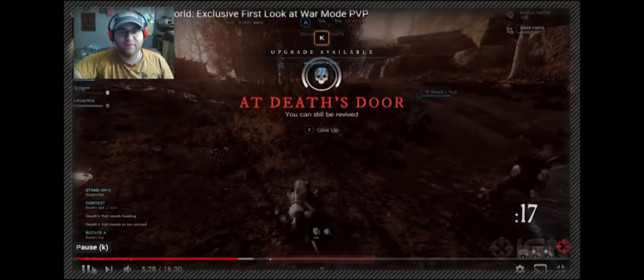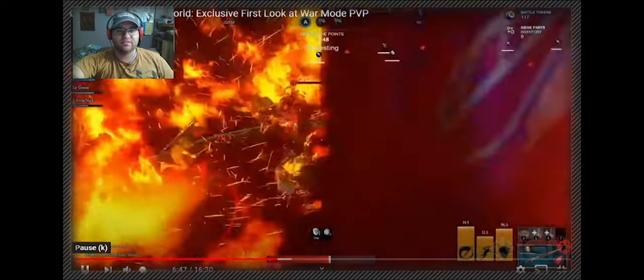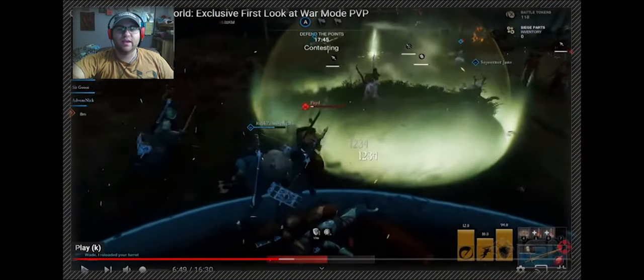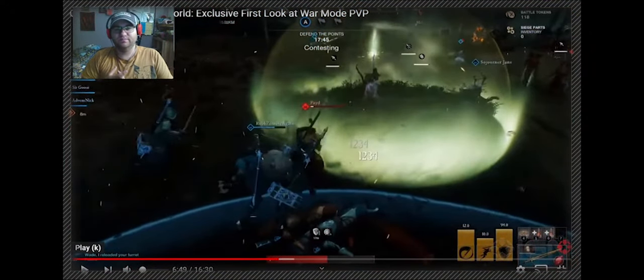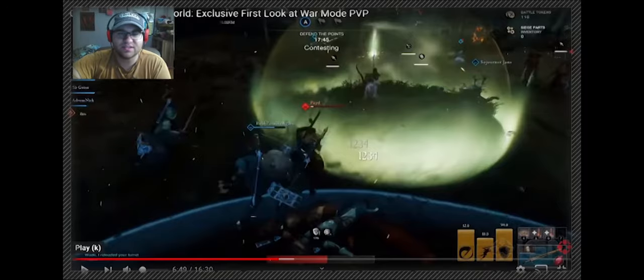We just saw the firestorm from the fire staff. And now it looks like we're seeing a dome from the healing staff - is that just a healing circle or is it going to stop players or projectiles from coming in? That'll be good because you can use that inside the circle to capture the point with your team while defending yourself from siege artillery. That'll be a cool direct counterbalance.